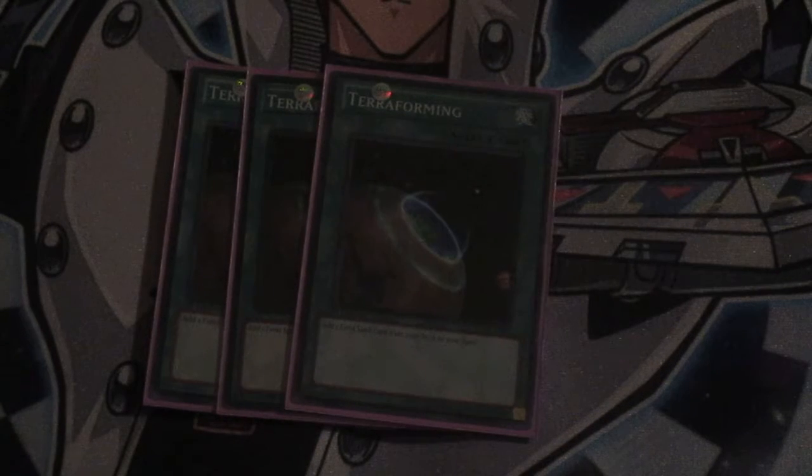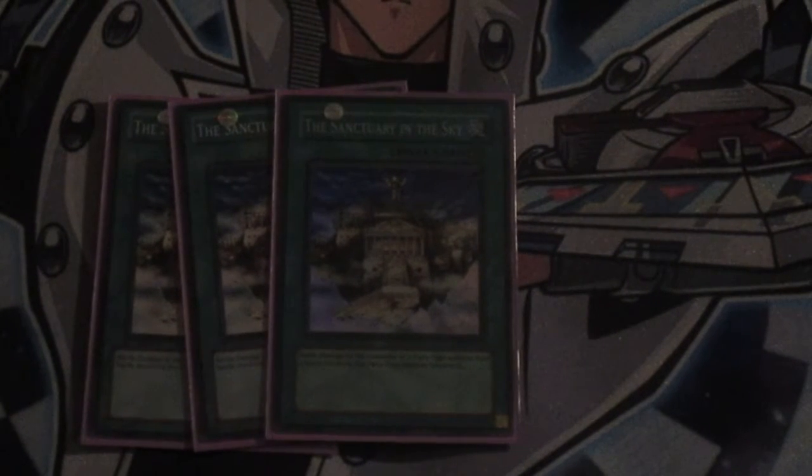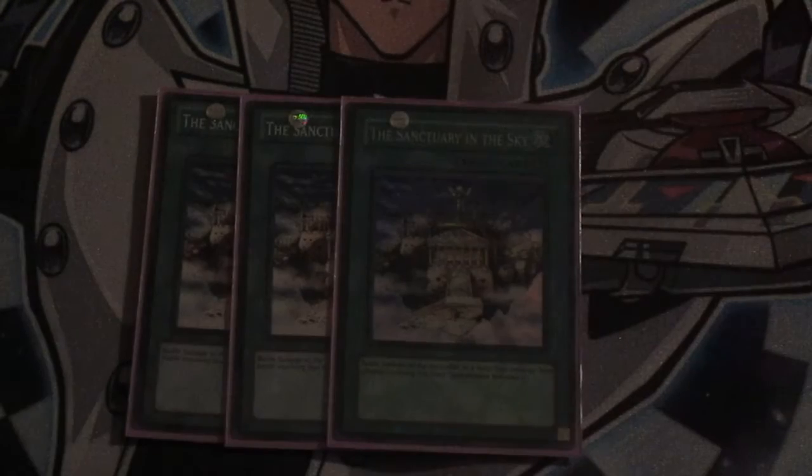Now I have three copies of Terraforming — everybody knows what that does, it searches your field spells. The field spell I've mentioned several times already is the Sanctuary in the Sky. I actually like running the field spell over the continuous spell that was in the recent Wave of Light structure deck. The primary reason is that it's more searchable, and as long as it's face up on the field, you gain those extra effects from Miltiel and Minerva. Also, if your Fairy-type monsters are involved in a battle, you're not taking battle damage — that's the huge boon for this field spell. Since you're running a full Pendulum scale, you need as much back row for your Counter Traps, so always opt for this card.